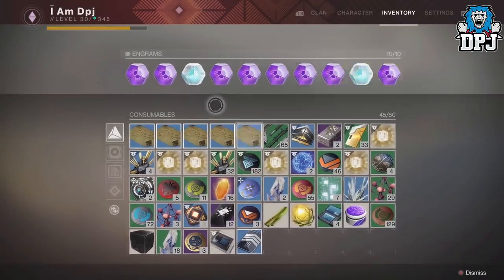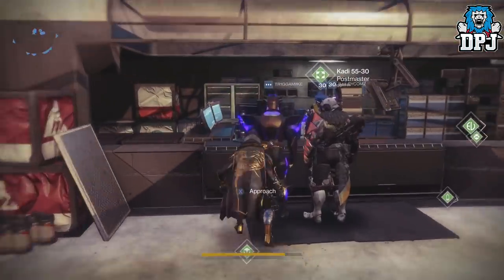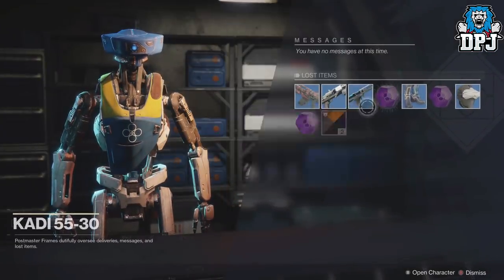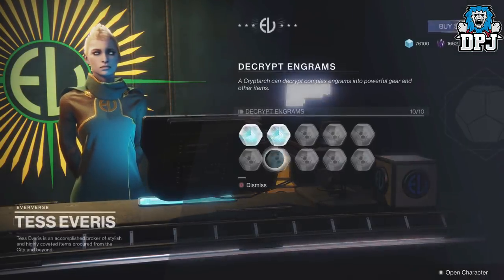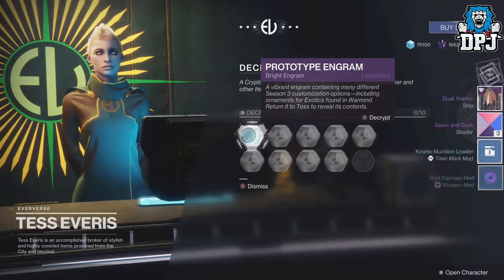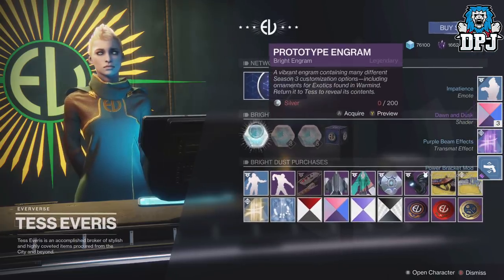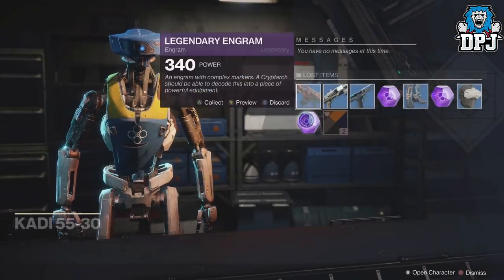So let's open some engrams. I've got a fair few — a lot of legendaries and some in my postmaster too. I've got no Exotics because Exotics just do not drop for me — they're so rare. Let me open my prototype engrams and see if I get anything I want. Nope, nothing there and nothing there. No, I'm not buying anything.